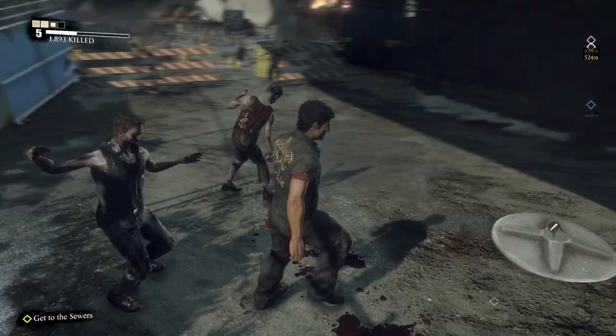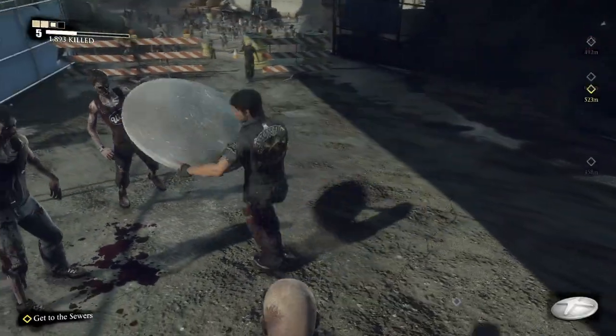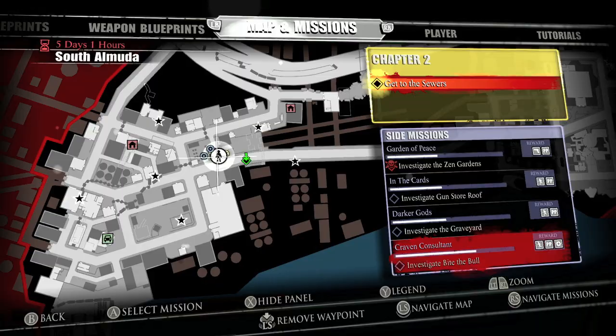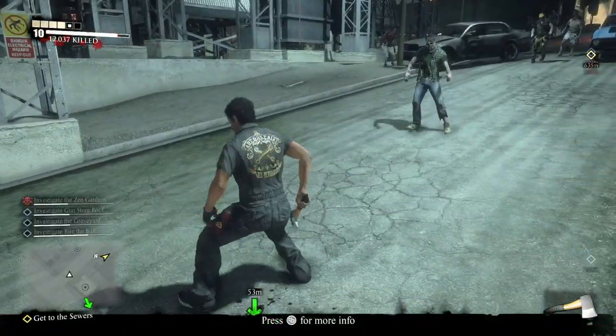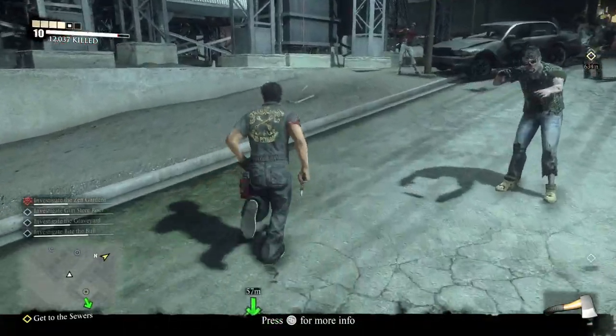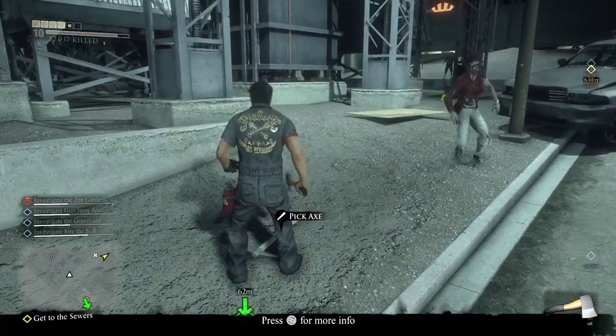Over here will be the traffic barrel lid. Once you get to the end of the street and go through a construction yard, you're going to appear on the third island. This is where I busted out the map for every item because by now you should have a lot of items and it's pretty easy to get lost on this island since most of it's under construction.